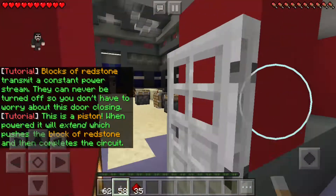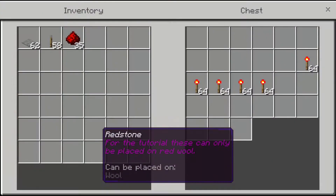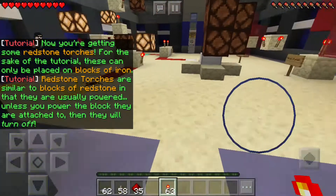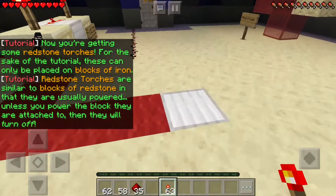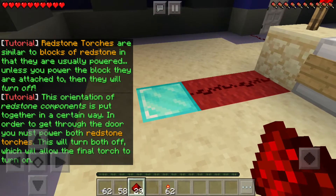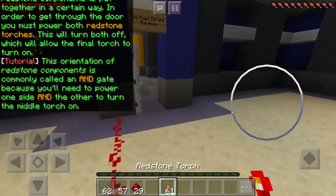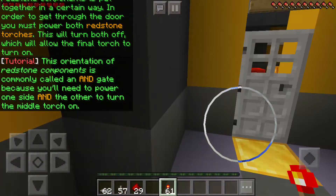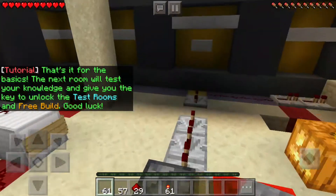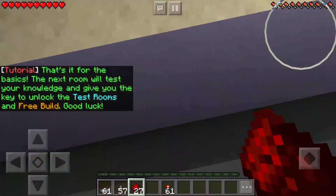'This is a piston. When powered, it will extend, which pushes the block of Redstone and then completes it.' Oh, torches. 'For the sake of the tutorial, these can only be placed on the blocks of Redstone in that they are usually powered. Unless you power the block there, this orientation of Redstone components is commonly called Redstone torches. You need to power one side and the other to turn the initial torch on. The next room will test your knowledge and give you the key to unlock the test room.'